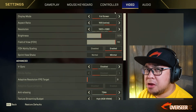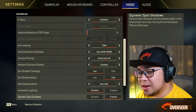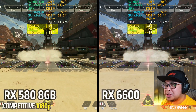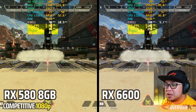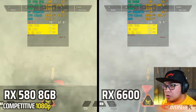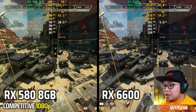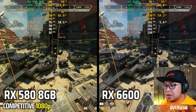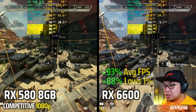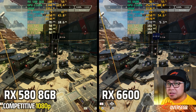Moving on to Apex Legends at 1080p competitive settings. Starting with the firing range, there's already a huge difference in fps for the RX 6600. On heavy action scenes, it's almost double the average fps — roughly 100% more in favor of the RX 6600. If you're an Apex Legends player still on the RX 580, you definitely need to upgrade.